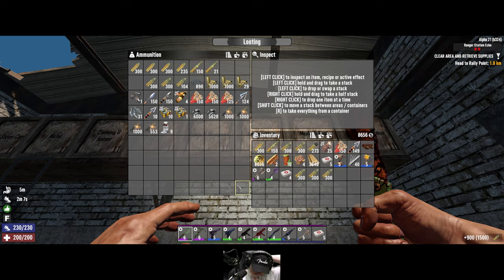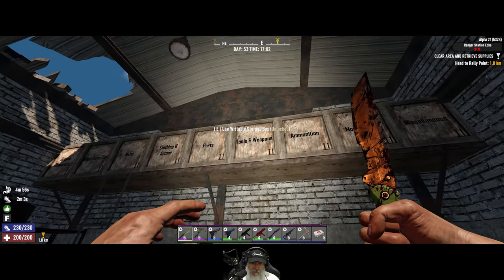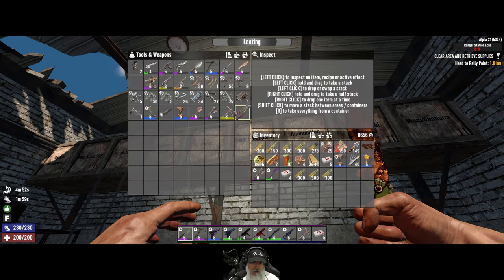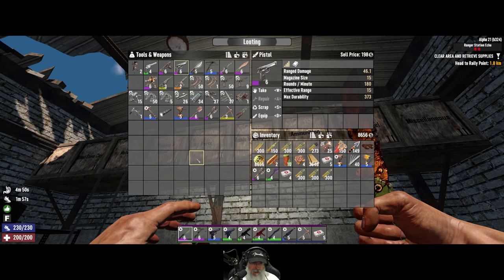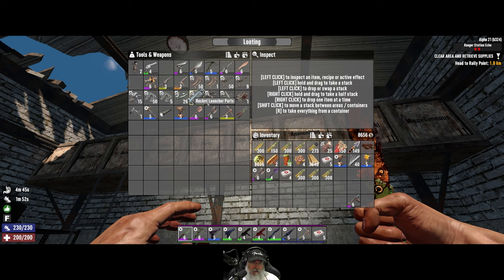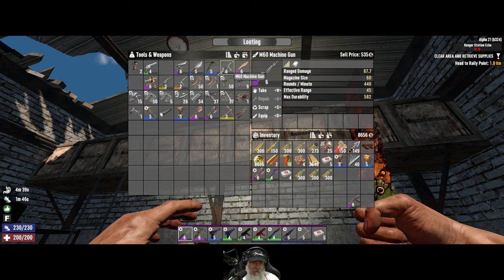Incidentally, if you did watch the last episode - or even if you didn't - we found this purple nine millimeter right here. And we also found this auto shotgun. We need to look at that - I didn't look at that one. And we found this awesome M60, but I'm not specced at all in machine guns, so we're going to just sit on this for now.